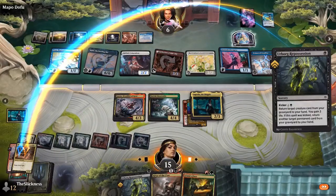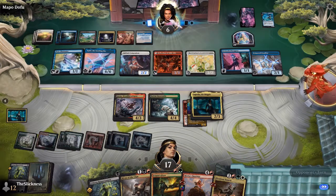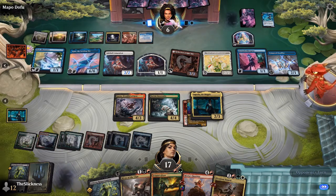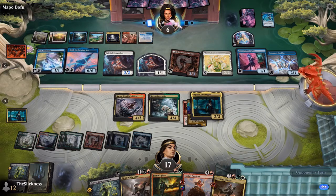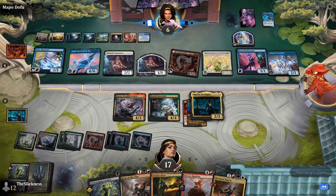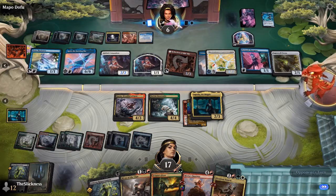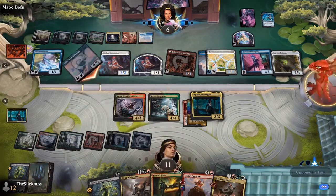In the domain deck, sometimes the win condition is just Mariaz Outrider — bring it back, play it again, it does five damage every time. It works with Micromancer too: Micromancer fetches it, Micromancer dies, you use it, Micromancer goes and finds maybe a second Urborg Repossession. Andrew had advantages, but it looks like this Mariaz Outrider is just going to pull it out. Very unique board — both players get style points.